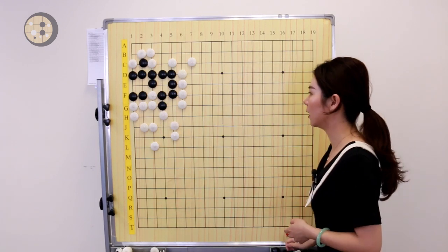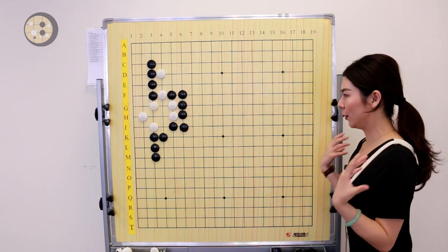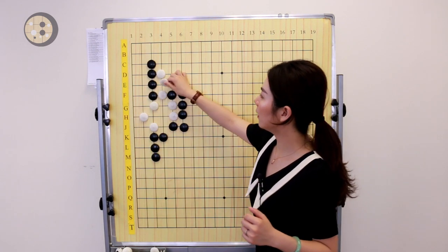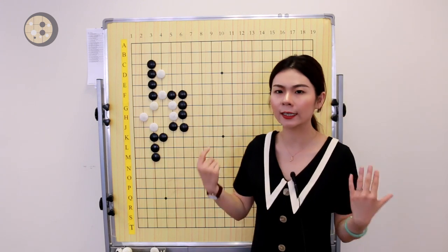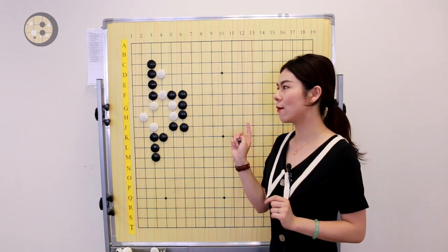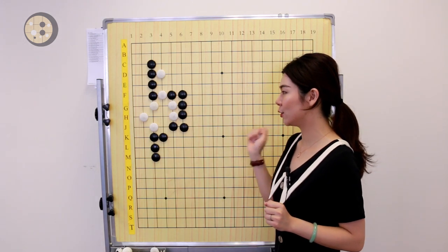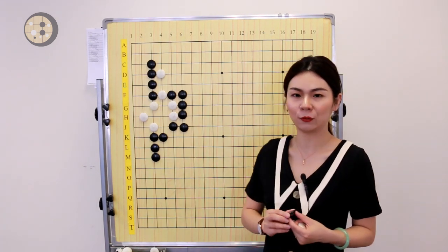Now let's look at the last question. This is a 5 to 7 dan question. White has some eye space on top, one eye on the bottom, and can make another eye by playing the tiger's mouth, plus the stones on top can still connect and escape. So how is Black able to clean kill this whole group? Ko is incorrect — we have to clean kill. Many of my students solve this in ko, but ko is incorrect. Black needs to take advantage of the liberties — the entire group's liberties are very tight.